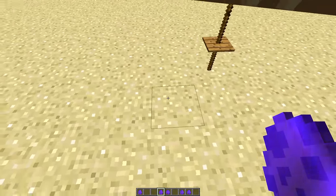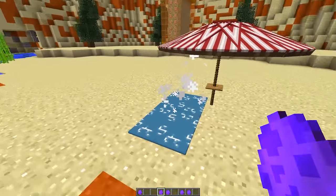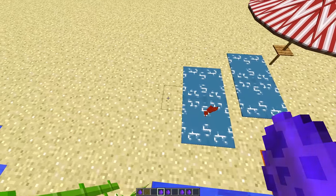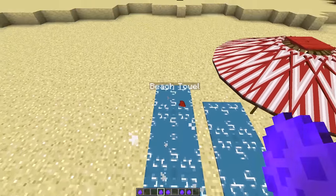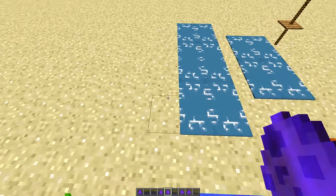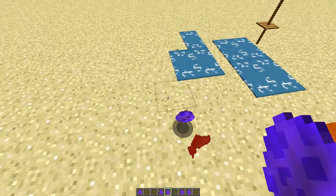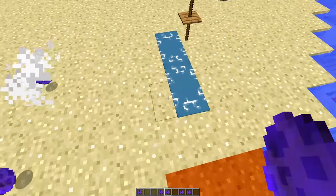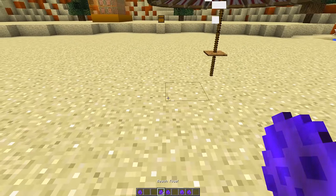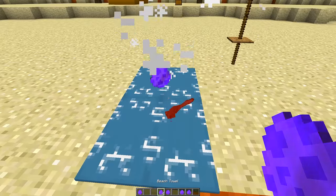Next we're going to put a beach towel down next to the umbrella. There we go — with this beach towel we can place it as many times as we want and make them really big like that, it just looks absolutely awesome. If we want to remove the beach towel, we place the remove beach towel egg right next to it and it will remove all the beach towels. It will also give you the eggs back. But I want one beach towel right about there, underneath the umbrella.